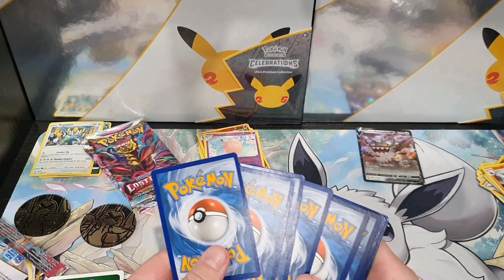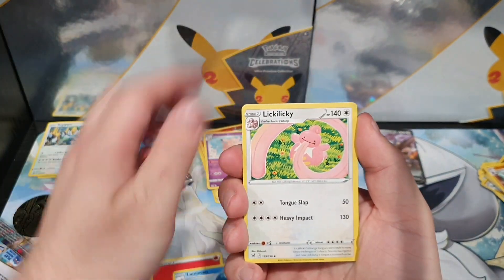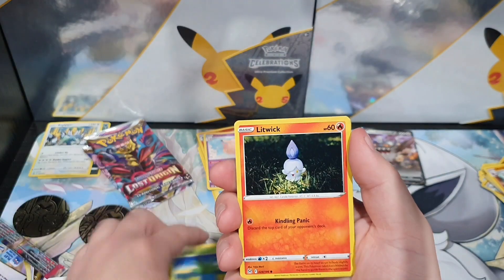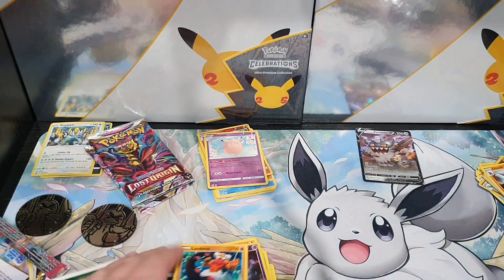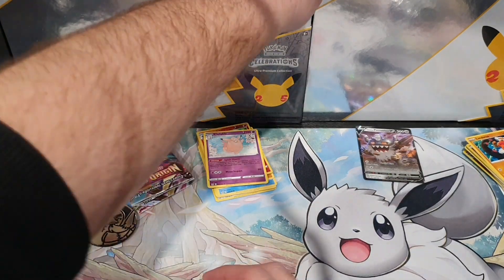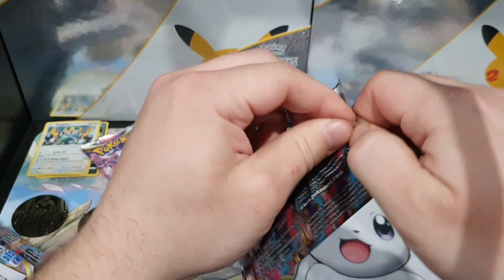Another white code card. Lovedisk, Litwick, Shuppet, Landorous. Nothing. So I'm just going to call it early now and say it's just poor. Three pack blisters for me are just not the go.